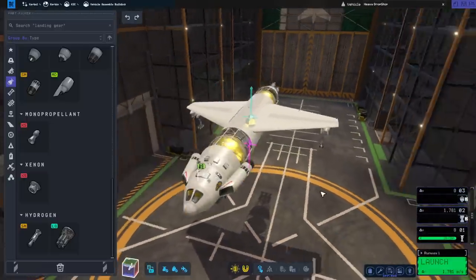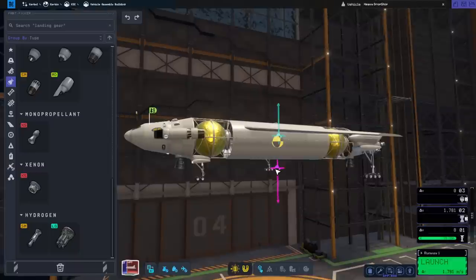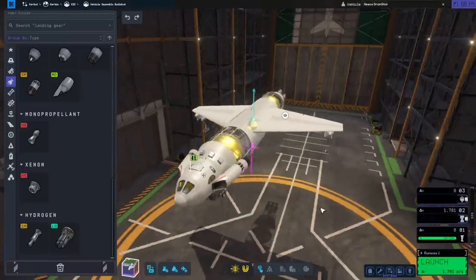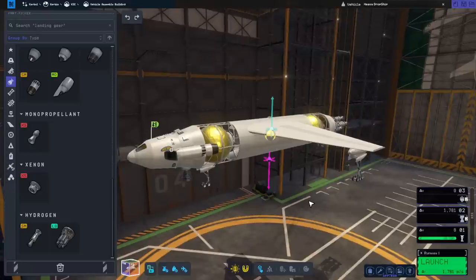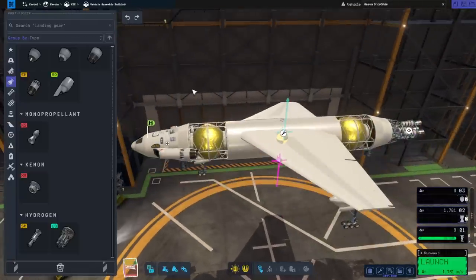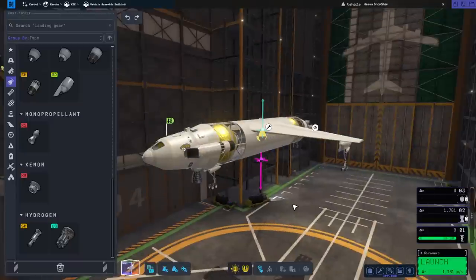You'll note the jet engines are mounted on the front here. This is an unusual design, obviously, and maybe I should sling them a little bit lower just so that they're not blasting the wing, but it has precedence. The Junkers JU-287 had jet engines up front. The reason for this is to counterbalance the nuclear engine in the back. In the previous design, we had a very heavy cockpit up front, so we put the jet in the back because that counterbalanced the cockpit and the Nerve was relatively light.